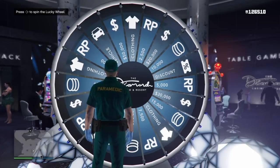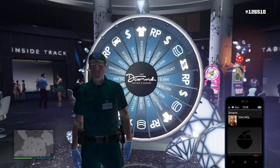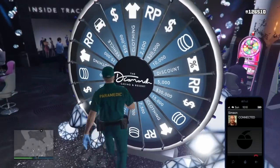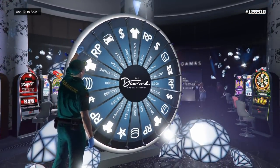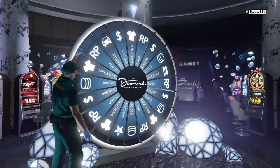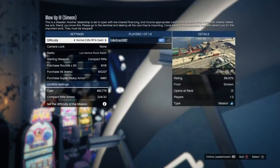Now call up Simeon and request a job from him. Then hit right on the D-pad to head to the Lucky Wheel and accept the alert. Do not touch the controller — let it automatically kick you off because you didn't spin in time. Once it kicks you off, go ahead and accept the Simeon invite for the job.